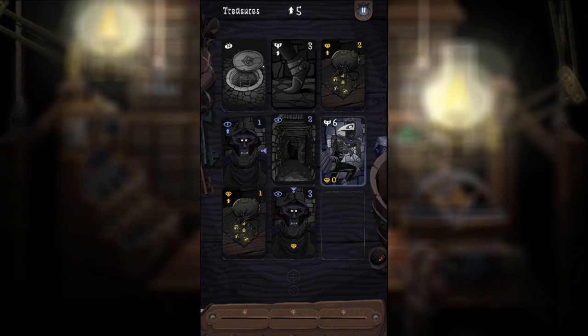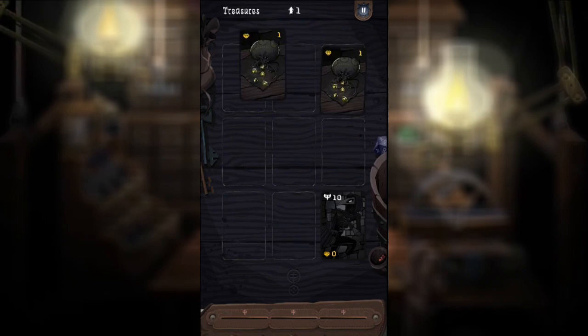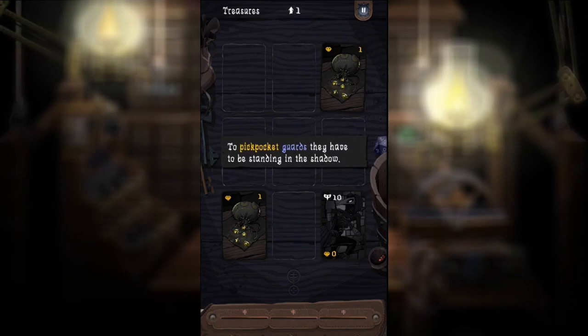You might be thinking, okay, I've collected all these coins, why don't I just leave through the exit? Go ahead and do it if it's there, but you don't save the coins you collected. Maybe I missed something, but as far as I could tell those extra coins are about as useless as the doorways in this game. Let's take a moment and show you the hub.